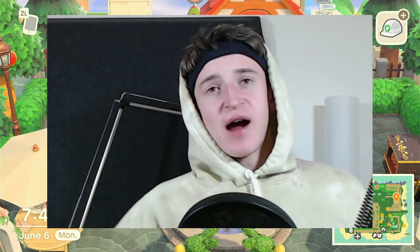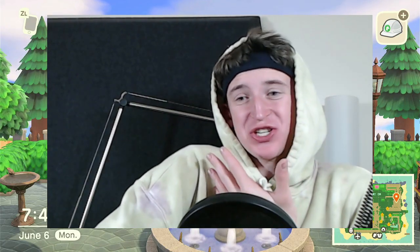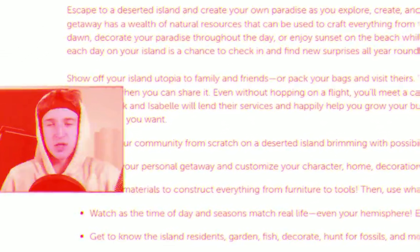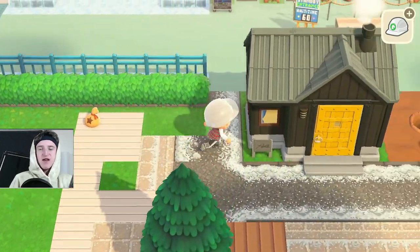Obviously I couldn't use Christmas items because it's not holiday on my island, but I think it came out decent. I was inspired. Now that we got our island looking like a textbook Animal Crossing island, what do we do? I went to the Nintendo website for help. Apparently, we're supposed to talk to our villagers, garden, fish, decorate, hunt for fossils, and more. Oh my goodness, this game's complicated. Nintendo wants us to talk to villagers. I'm gonna talk to my favorite villager — Timmy and Tommy Nook.